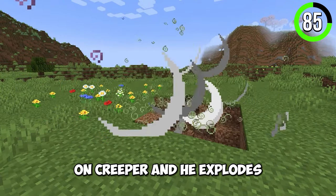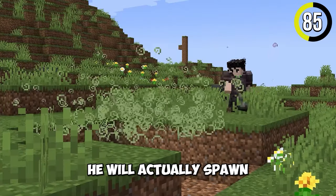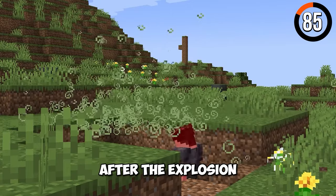By throwing a splash potion on a creeper when he explodes, he will actually spawn a lingering potion after the explosion.